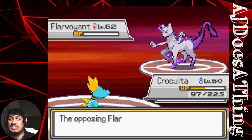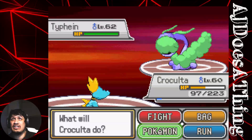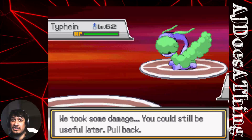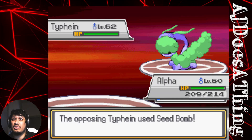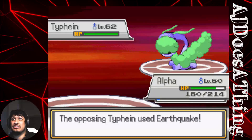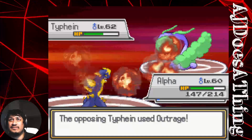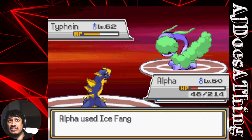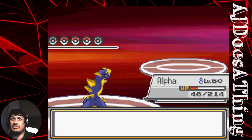What concerns me is if this thing gets a crit it does beat us. It's going to Seed Bomb — let's switch to Alpha, who no longer has Red Card. That's a big deal. Alpha's floating with Air Balloon. Seed Bomb pops the Air Balloon — that's fine. Earthquake we can take very easily. Outrage — we're not going to take that nearly as well. Ice Fang — that should be barely enough.